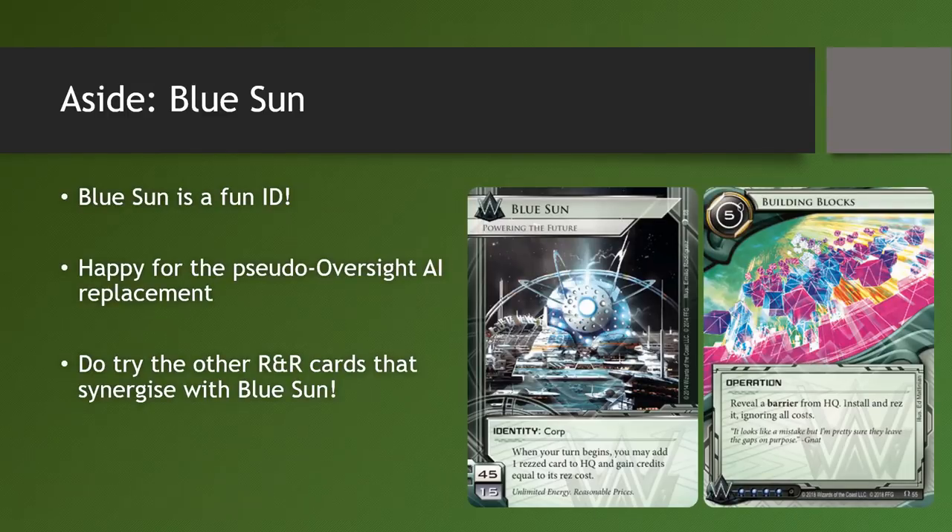Building Blocks really props up Blue Sun, which is my favourite part about this card — it's part of something bigger. Blue Sun is a very fun ID to play and I'm so happy it got a nice Oversight AI replacement. Everyone thought that Blue Sun was dead after rotation, and they were kind of right. A lot of new Weyland IDs have taken the limelight — Titan Transnational, Argus Security, and Scorpios Defense Systems are all very competitively viable. But a Blue Sun made Top 16 as well, and Blue Sun just got more support. I love that there are so many viable Weyland IDs out there, and you can just play the style of Weyland you like the best.